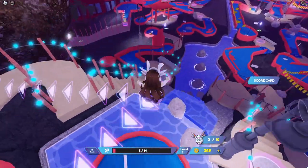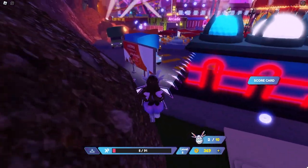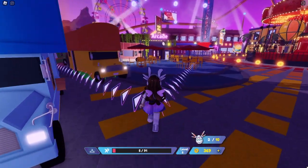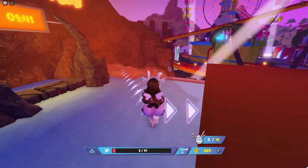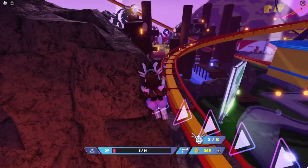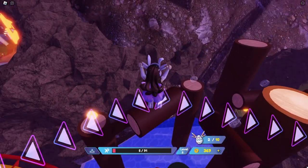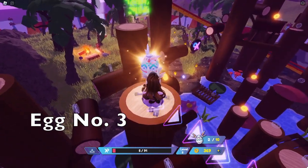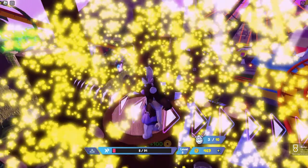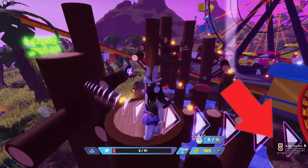Follow me to egg number three. This egg is past the volcano area and all the way up here. After you get your third egg and if you did everything properly, you will see this badge pop up and that means that you got the free prize — the earmuffs.